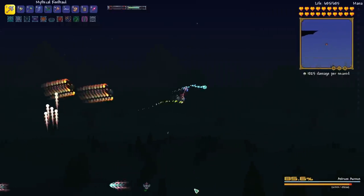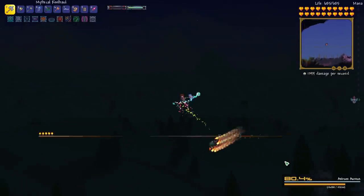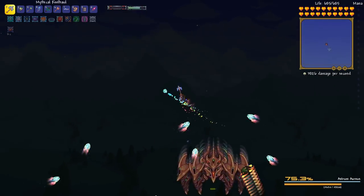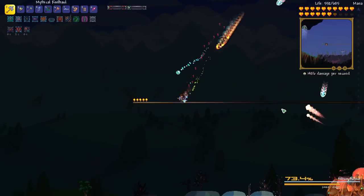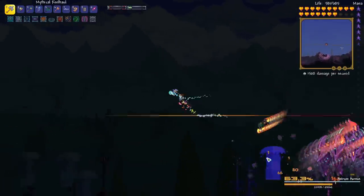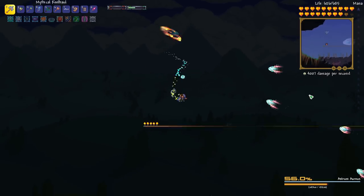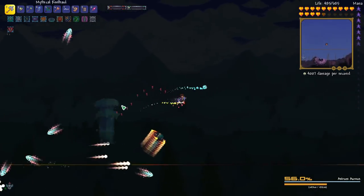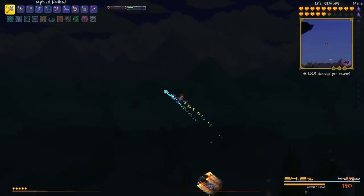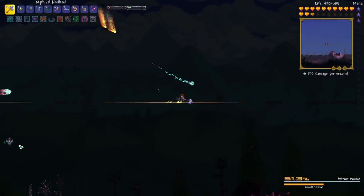We already have Arius down to 85 percent. Now we just need to keep dodging and get our mana back and get that adrenaline. Yeah this is so effective. Sometimes I need to just stop shooting so I can focus on dodging because there are so many things to dodge during this fight. This thing really chews up mana.